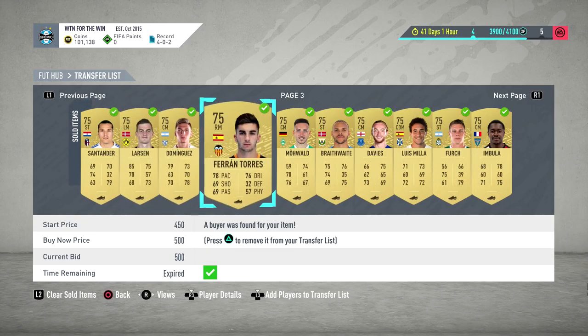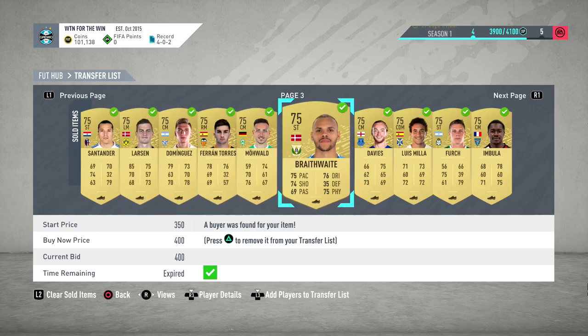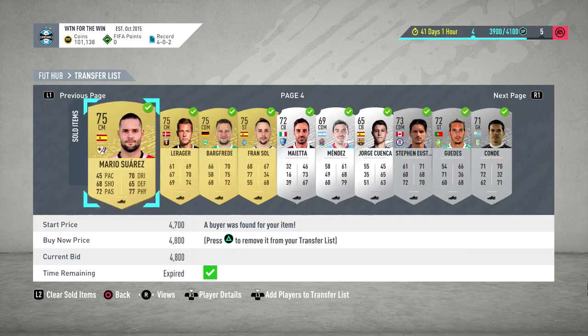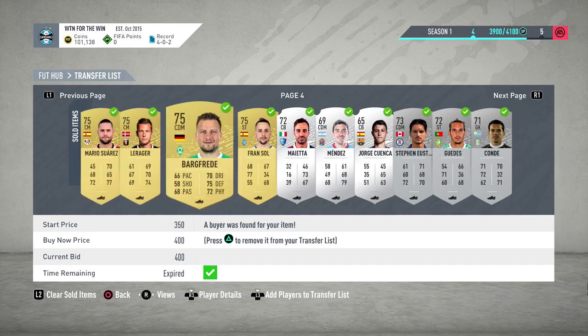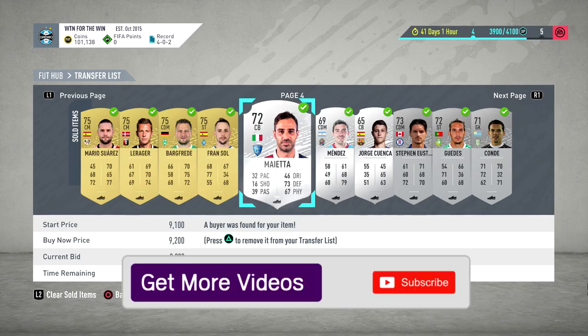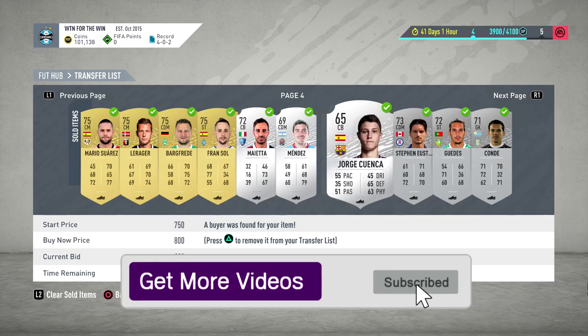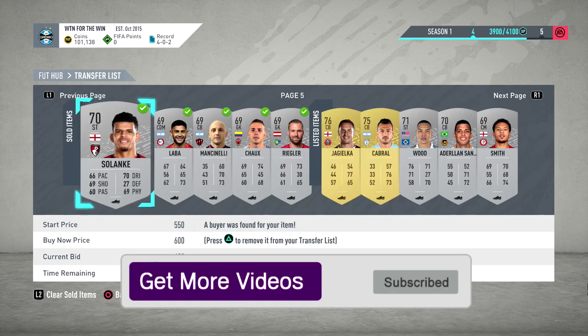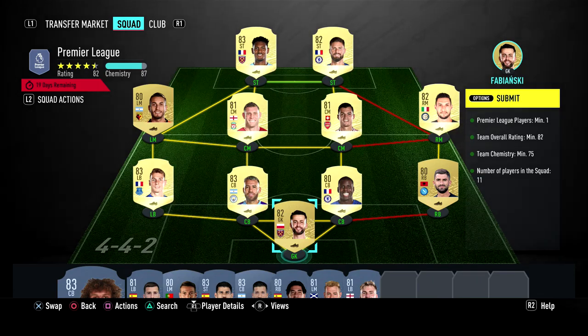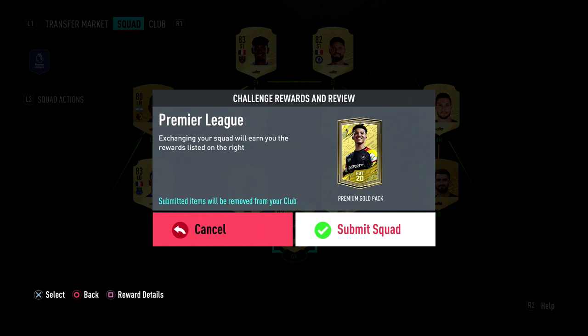Also, always check your players on Futbin, because look at all these Spanish guys - like this guy you never thought would be worth anything. They cost quite a bit - two Spanish guys and an Italian guy sold for 99,000 coins together, so it's really worth checking. Anyway, if you like what you're seeing on the channel and want to see more FIFA 20, please leave a like, comment and subscribe.